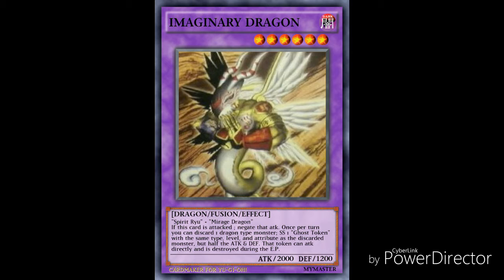You could use it for a synchro summon if you're running this in something like a Blue-Eyes deck, for example — which is a deck that cards like Spear Ryu and Mirage Dragon were used in back in the early days of Blue-Eyes. So I think that's an okay effect; let's move on to the next one.